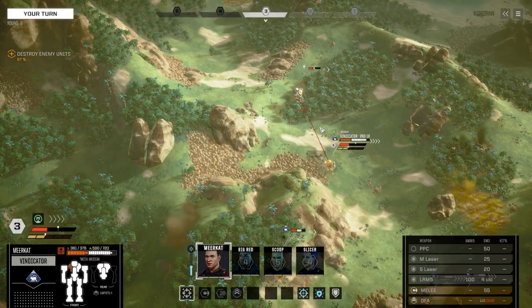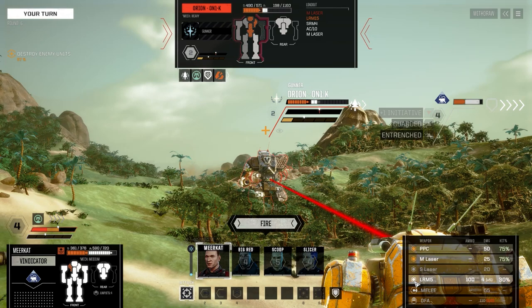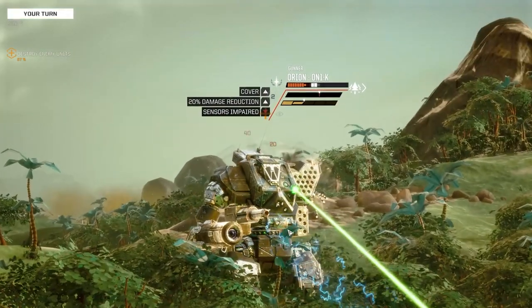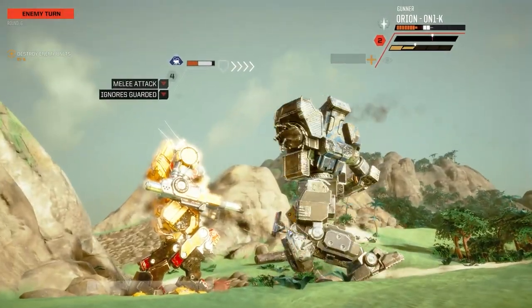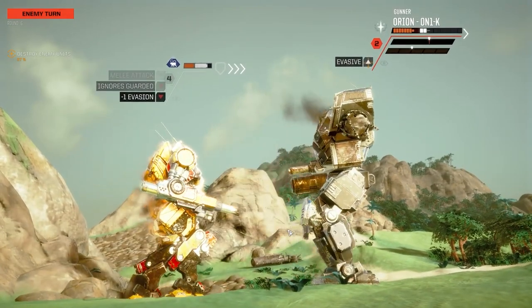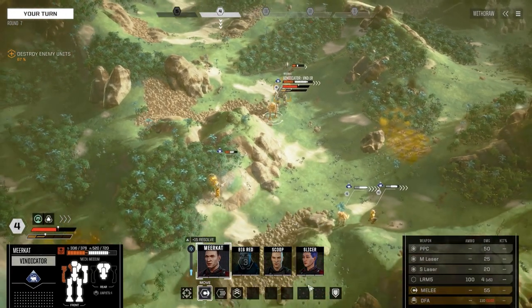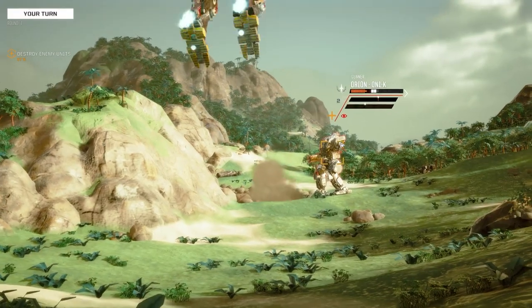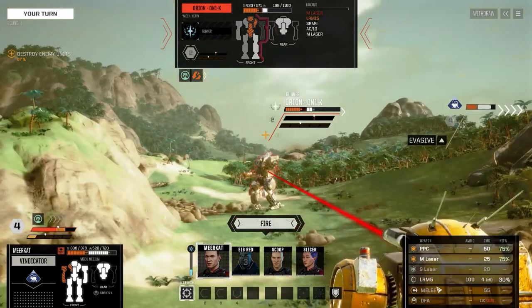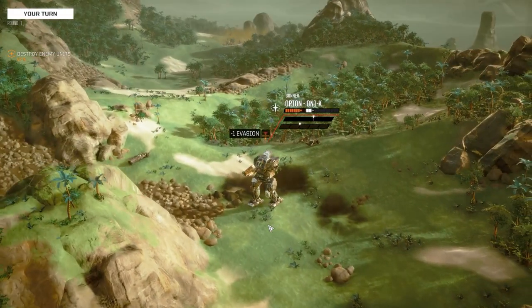So we are going to move our Vindicator in. I'm going to pop Vigilance. Lose the LRMs. Nice shot there, and you're now unsteady as well. Oh no. That is insane damage — 96! All right, let's move back. I don't think we're going to get anything done here really. Easy target. Nothing. At least we got rid of your evasion.